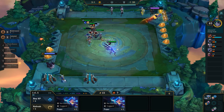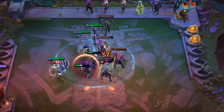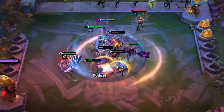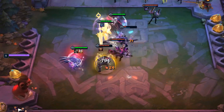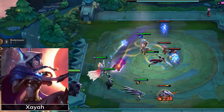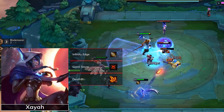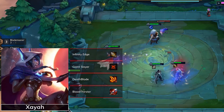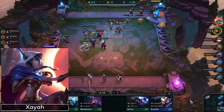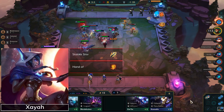Whichever trait you play, always keep in mind that a strong frontline works best for any backline carry, so prioritize that to keep Xayah alive longer. Xayah is a fantastic item holder for physical damage items: Infinity Edge, Giant Slayer, Deathblade, and Bloodthirster are all possible items to give her.